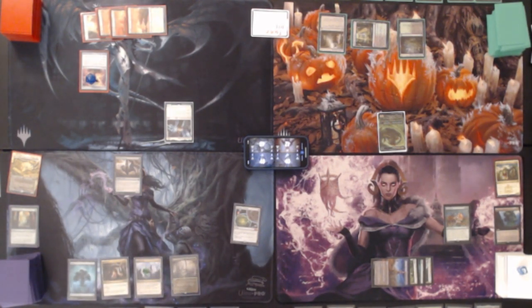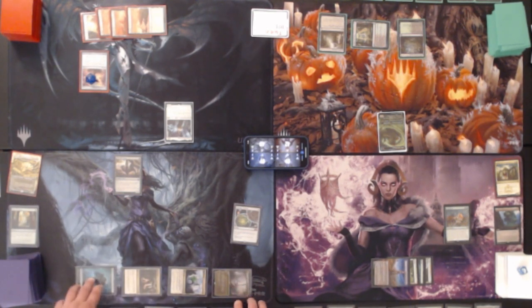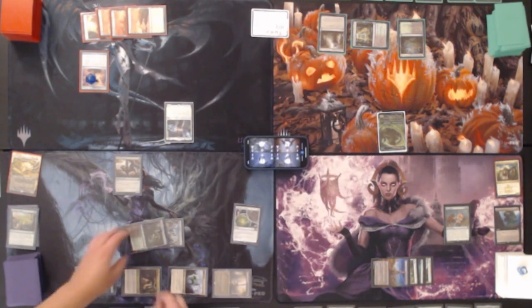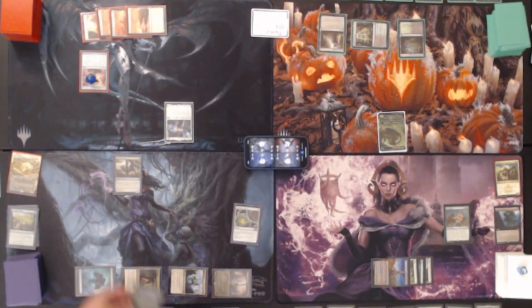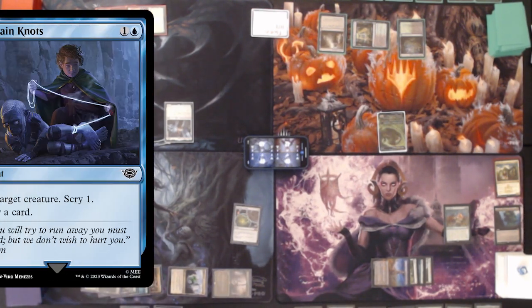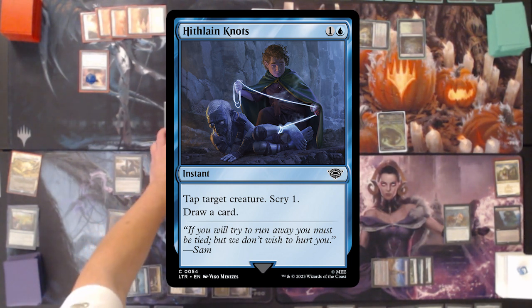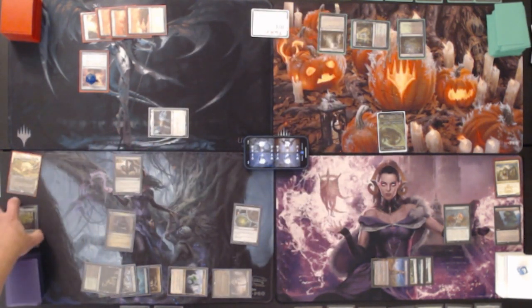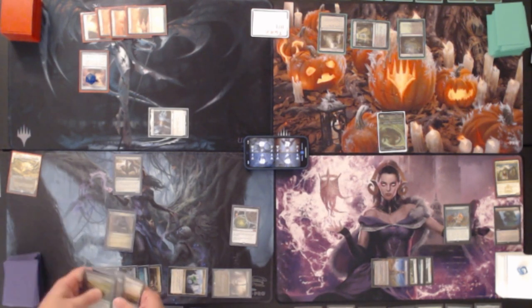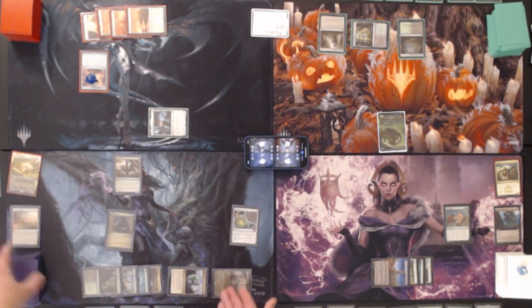No lands over here either but that's okay. We've got some land fetching spells. We're going to tap four and play Circuitous Route — search for two gates, put them on the battlefield tapped. We'll get a Golgari Guild Gate and a Simic Guild Gate, but because of Gond Gate they will come in untapped. With two mana remaining I'll use a blue and one other to play Hithlan Knott's — tap target creature, scry one. We'll tap one down. I do get to draw a card, then we'll replay Evolving Wilds to thin the deck and get an extra color.